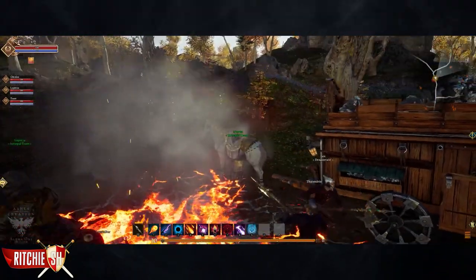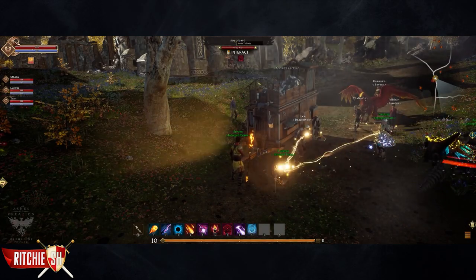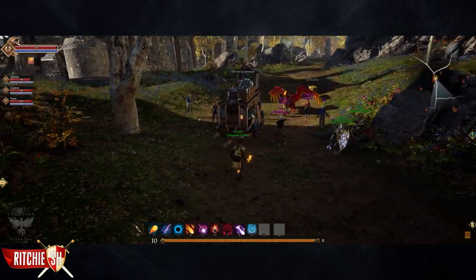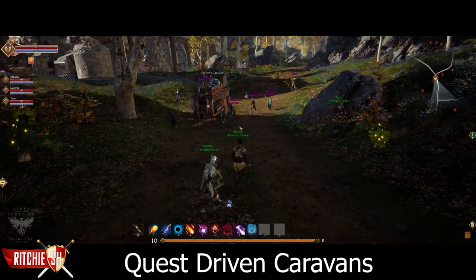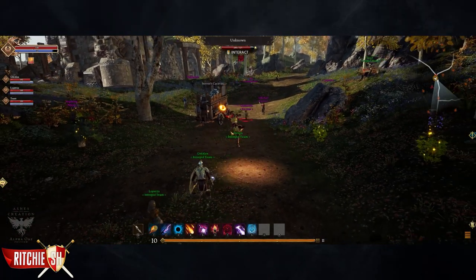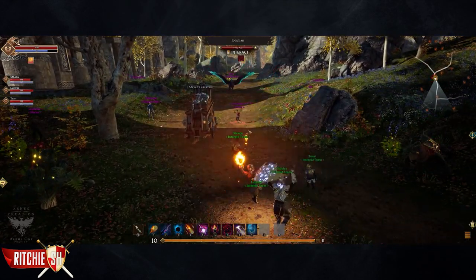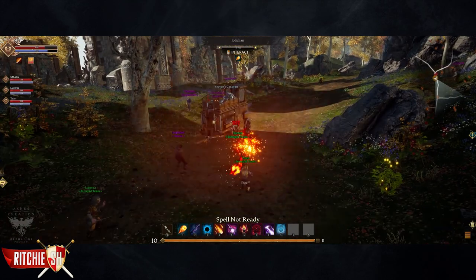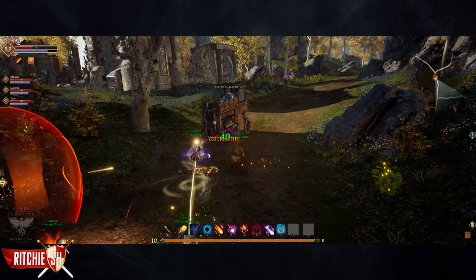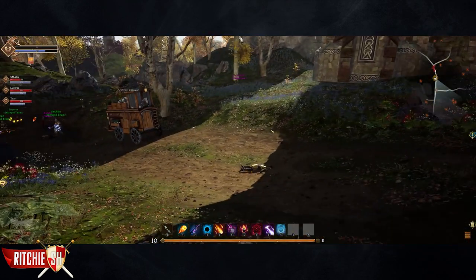The first is the mayoral caravan, which can be summoned by mayors and is used to establish trade routes with other nodes or to obtain resources during caravan quests. Quest-driven caravans are caravans which are initiated by players, allowing them to choose the routes and launch times so players can't just jump in one spot waiting to attack it for goods. As a node upgrades, so do the caravan abilities, even upgrading the roads to other nodes for faster travel.